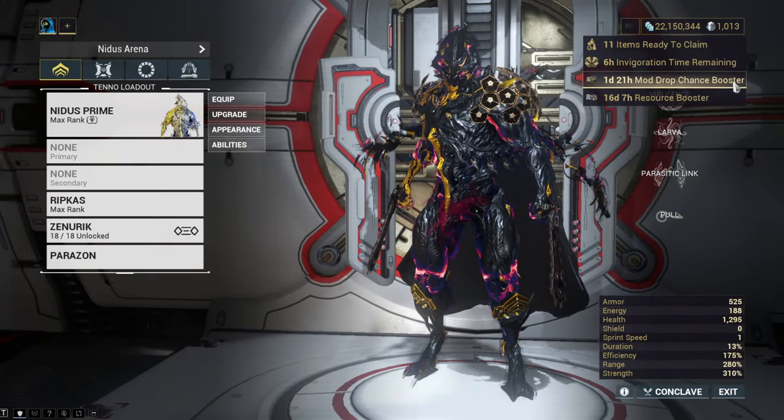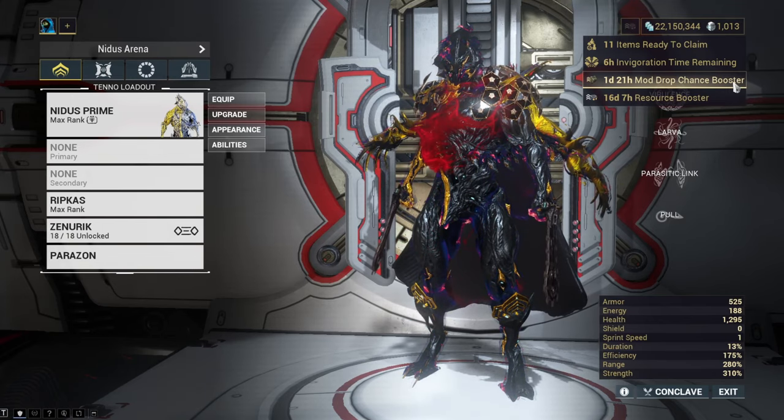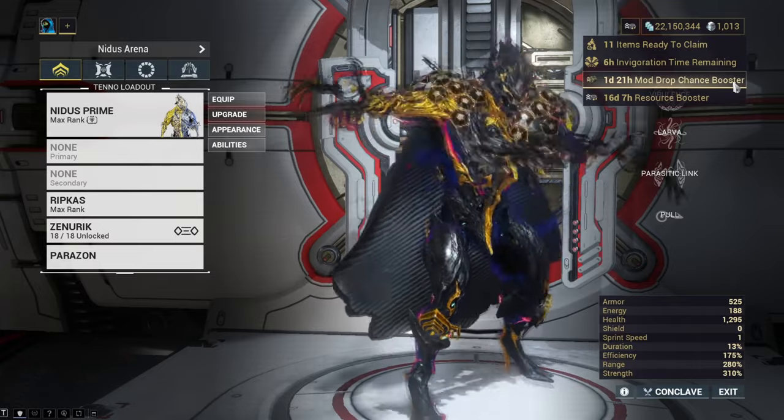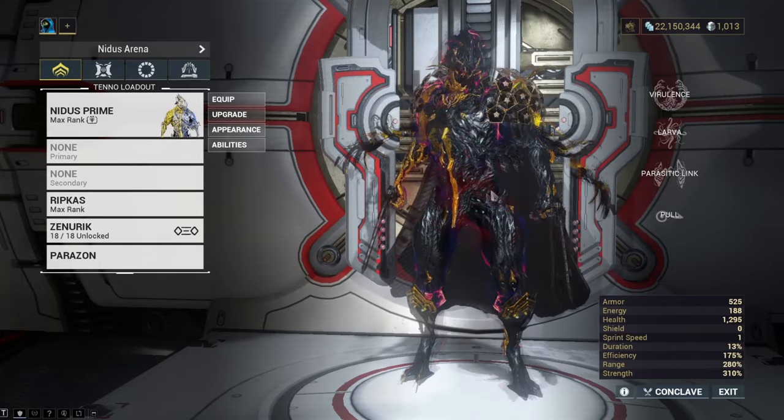You're gonna need at least one person having a mod drop booster. You can get these from Sorties, Varzia, Archon Hunts, and the Steel Path Circuit, which is where I got mine from.